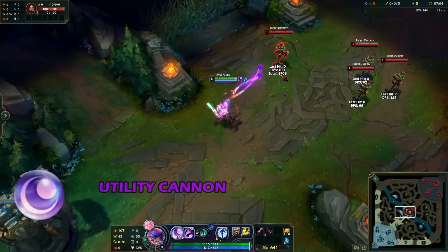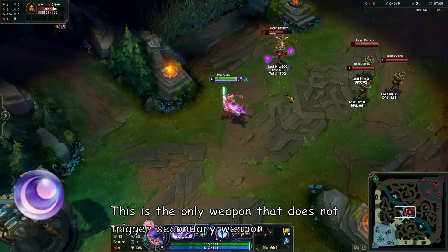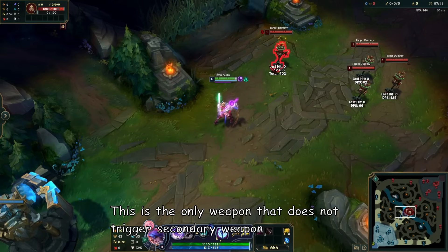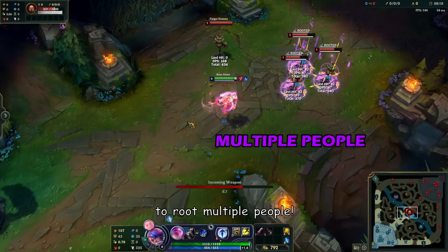Gravitum is the utility cannon. Your auto attacks will slow and your ability will root the enemy. This is the only weapon that doesn't trigger the secondary weapon, but you can cast it when multiple targets are marked to root multiple people.